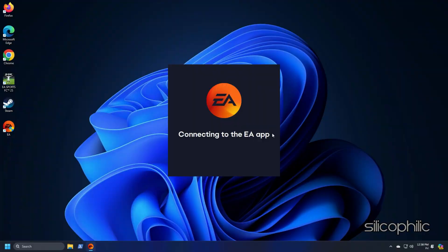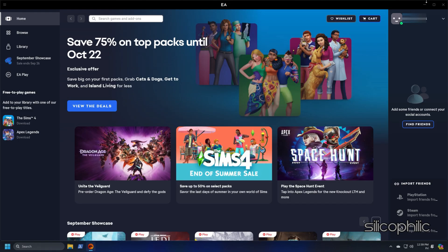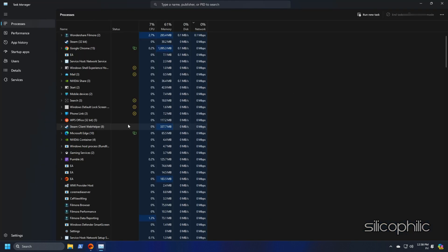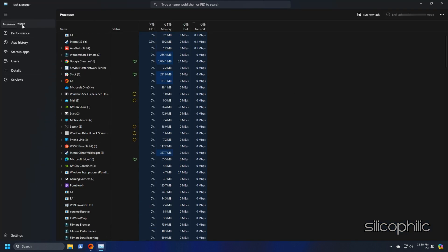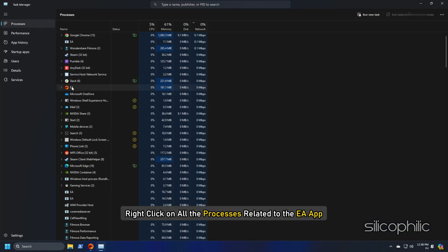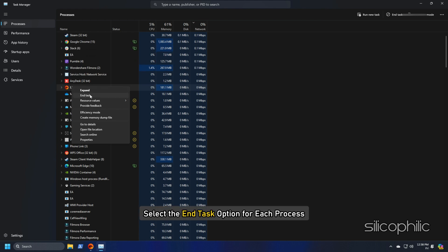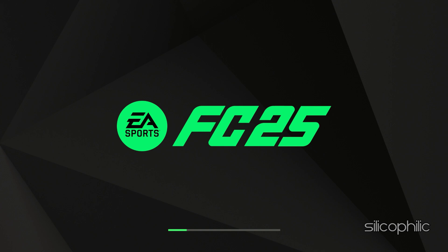Wait till the app restarts. To completely close the app, right-click on the Windows search menu and select Task Manager. Go to the Processes tab. Right-click on all the processes related to the EA app and select the End Task option for each process. Then relaunch the app and check.